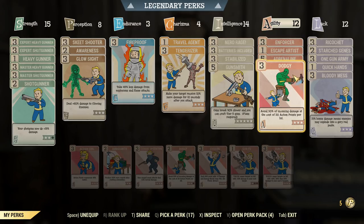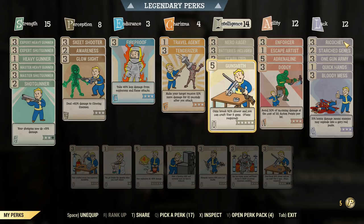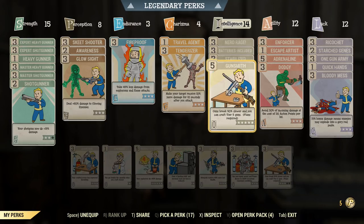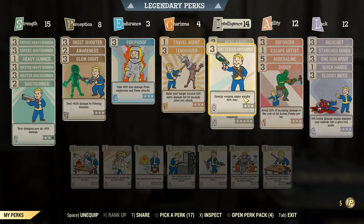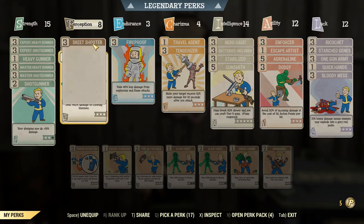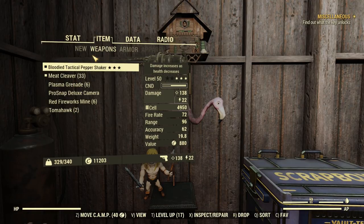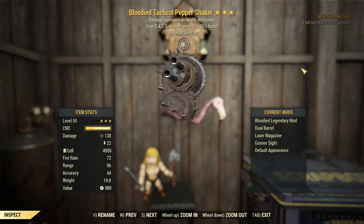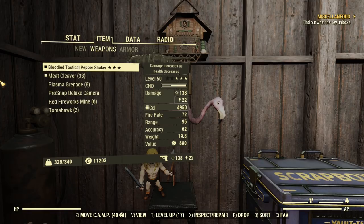We're going with Enforcer. We've got Dodgy just for a little bit of extra safety — when we're taking damage, we don't take as much. We're going with Gunsmith Stabilizers because we're going to go in Power Armor. Now we're doing 138 and 22. We're going to bump that up a little bit more once we get into Nerd Rage threshold.